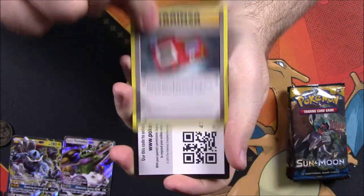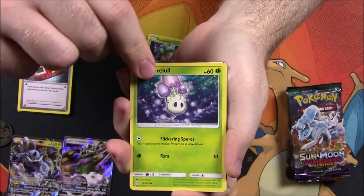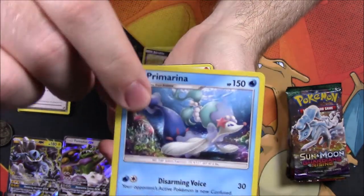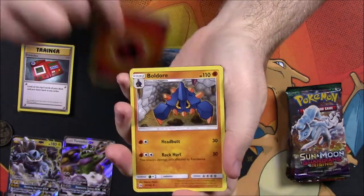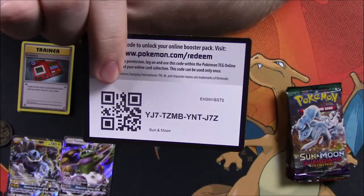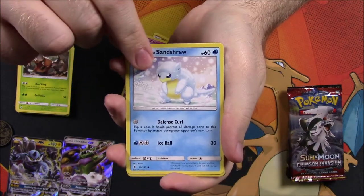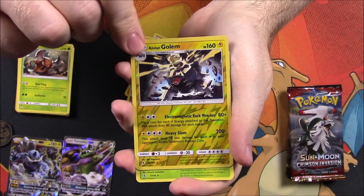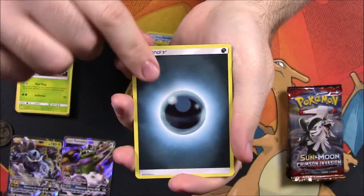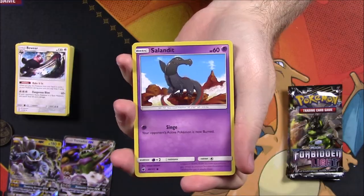Also from Evolutions: Magmar, Devolution Spray, Pokedex trainer, and our code. From the Sun and Moon pack we've got a Spearow, Fomantis, Morelull, Skarmory, Poliwag, Sandygast, a reverse holo, and a Primarina as the rare — doesn't look holo or anything. From Guardians Rising we've got a Patrat, Gligar, Bellsprout, Cottonee, Alolan Sandshrew, and Alolan Golem as the reverse holo rare — I love the Alolan Golem.